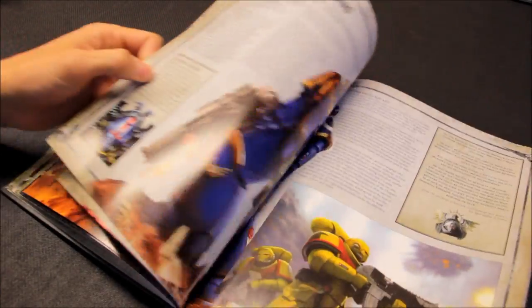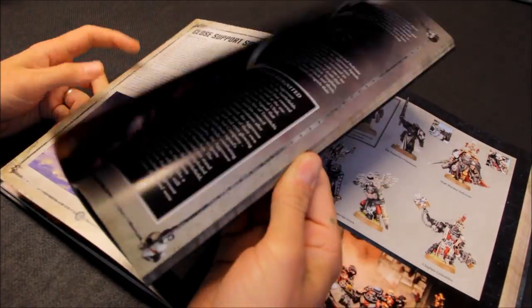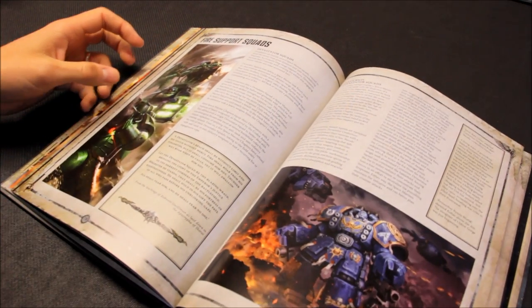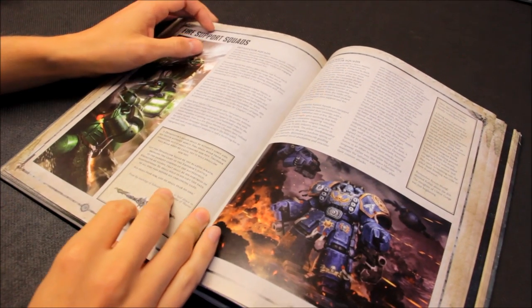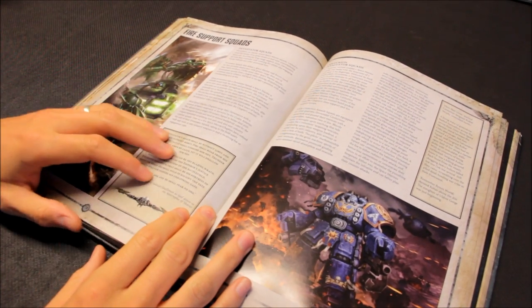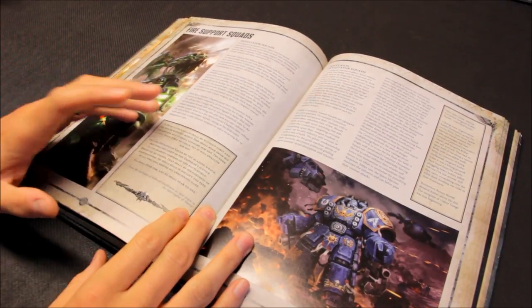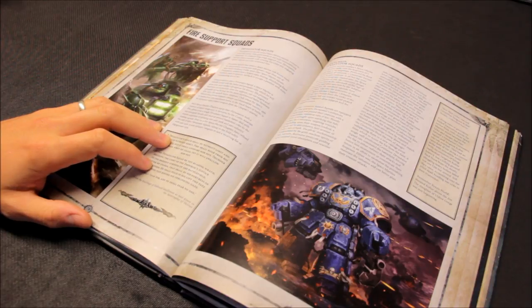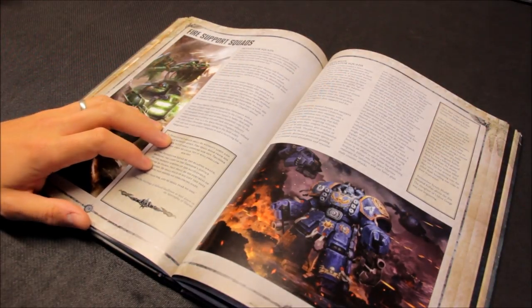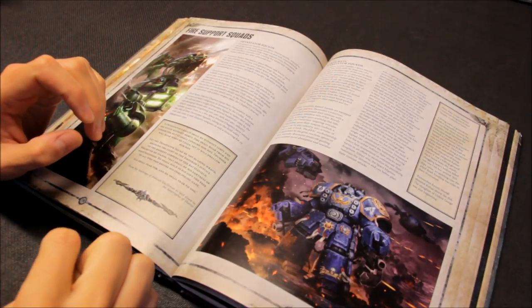Really frustrated searching through the book, I'd had an idea before the new codex came out but couldn't find it when it arrived. The chapter I've gone for — there's no example in the book — but you can go on Google and type in Red Scorpions. Forge World do Red Scorpions: regular Space Marines, nice sculpts. I've painted up some Primaris Intercessor marines for Red Scorpions.